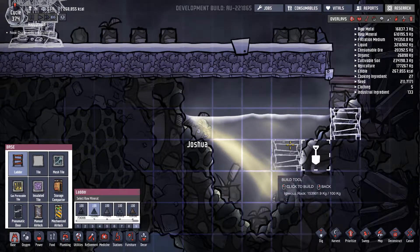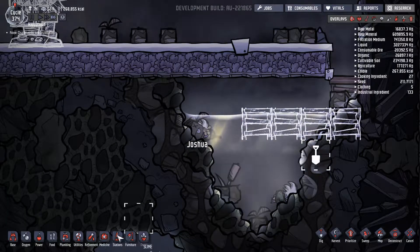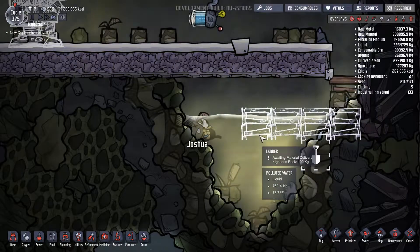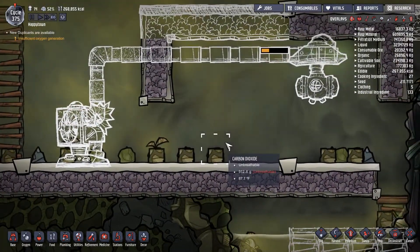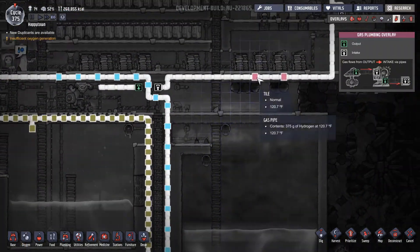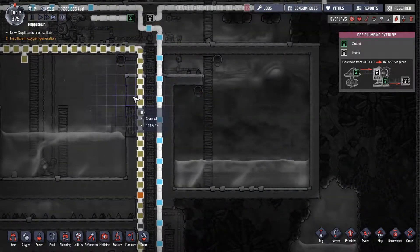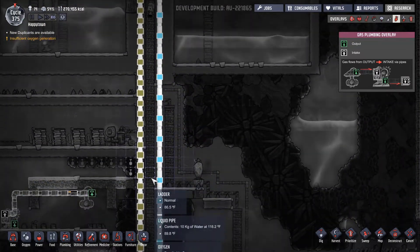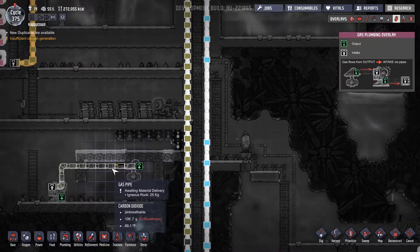Let's get a couple ladders just to help them out in getting Joshua. Go get Joshua please — go pick up his rotting corpse if you can. How am I going to get hydrogen down here? Well there is this piping system here — I could just kind of run it down through here, bridge it over right there, and pump it in. Yes, that could work.